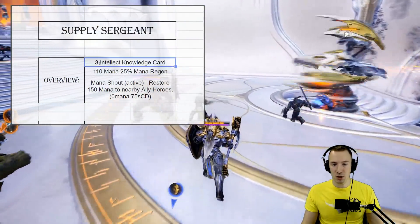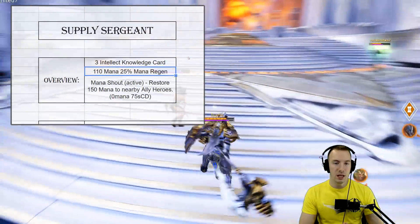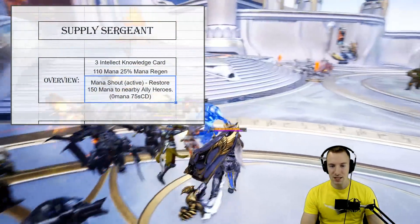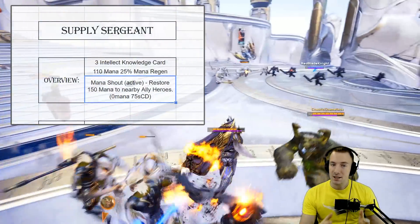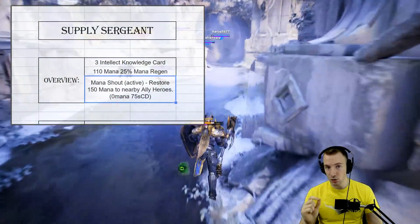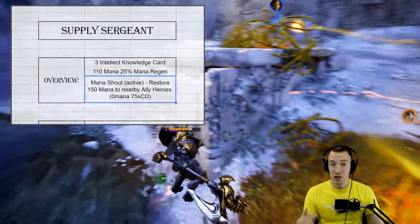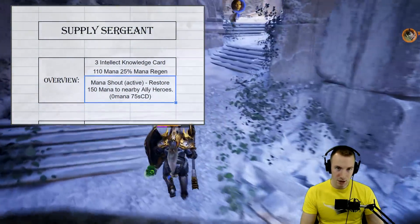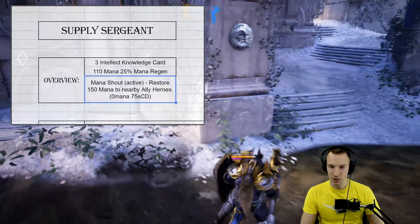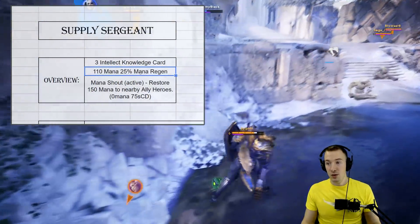Supply Sergeant is a 3-intellect knowledge card that gives you 110 mana and 25% mana regen. The active is Mana Shout: restore 150 mana to nearby allied heroes. It doesn't cost any mana and has a 75-second cooldown. Interestingly, it actually does affect you as well — so when you press that active it increases your own mana, not only your allies'.